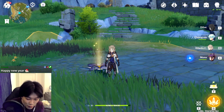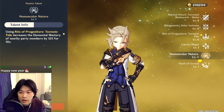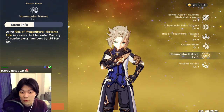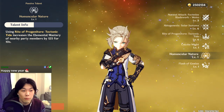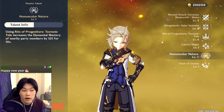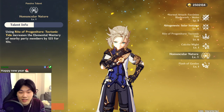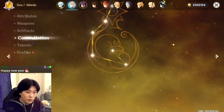Albedo has a very tasty talent called Homuncular Nature: using his ultimate, Rite of Progenitor Tectonic Tide, increases the elemental mastery of nearby party members by 125. That is a lot of elemental mastery, and it will increase your elemental reactions — most notably boosting melt and vaporize damage. So if you like melt and vaporize compositions, Albedo fits in very nicely. At level 6 I'm hitting close to 8000 with a free-to-play weapon at constellation zero.